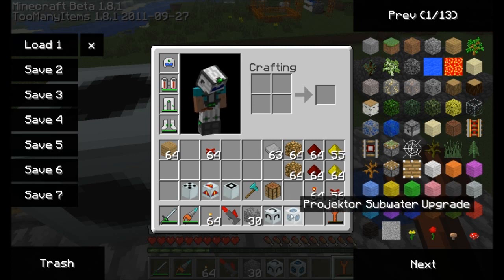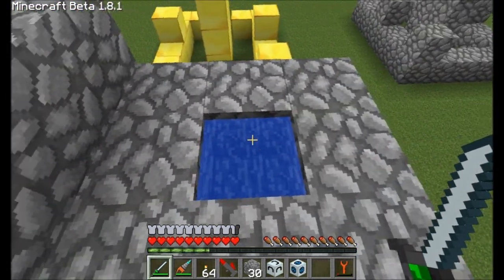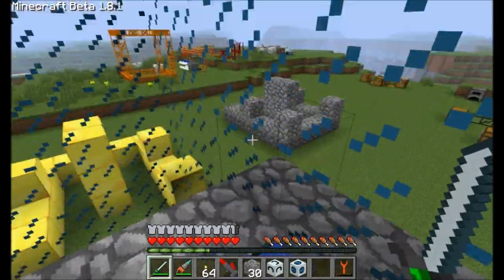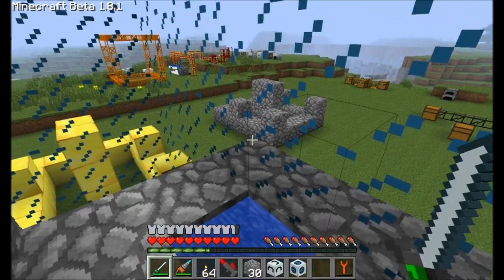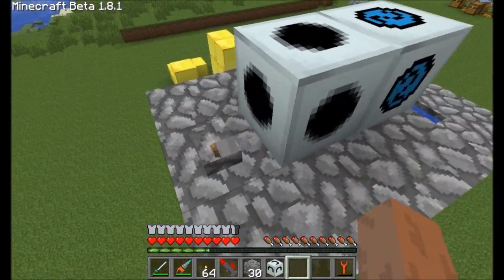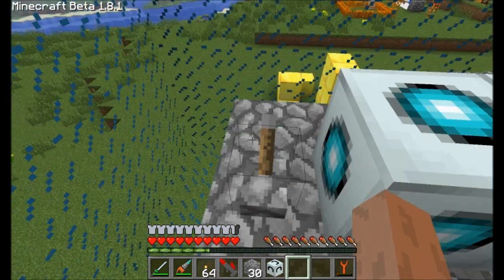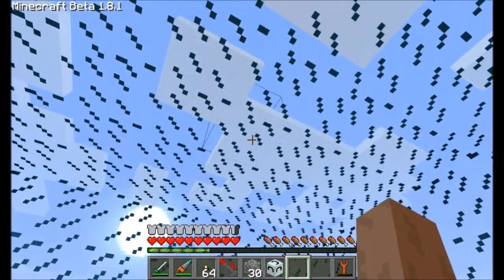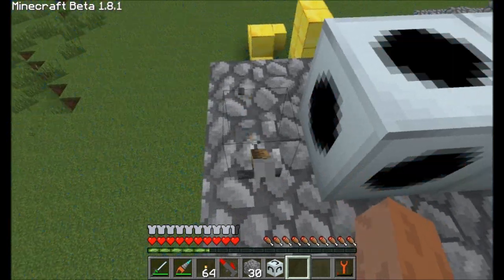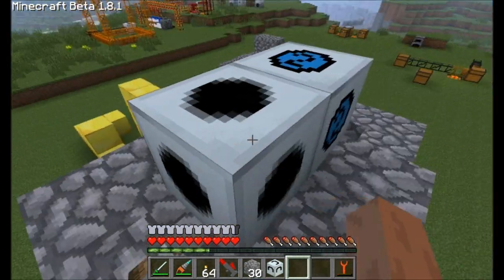Next up is the subwater upgrade. Rather than building an underwater setup here, I just created a block of water since you may have seen this upgrade in my prior video. Basically, if you create one of these projectors underwater and turn it on, it will create a force field around you but won't remove the water inside the field — unless you place the subwater upgrade, which will remove every block of water inside that field so you can have an underwater base. When you turn off the projector, any source blocks above will rain back down and refill the area. Check the prior video on the holographic projector for more detail on the subwater upgrade.